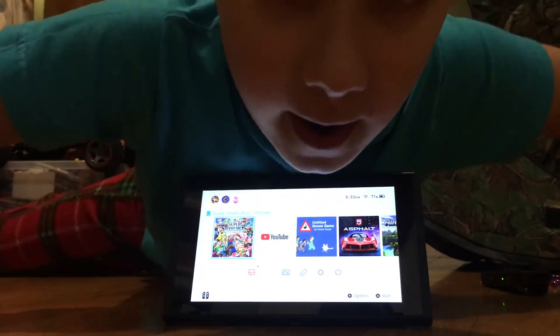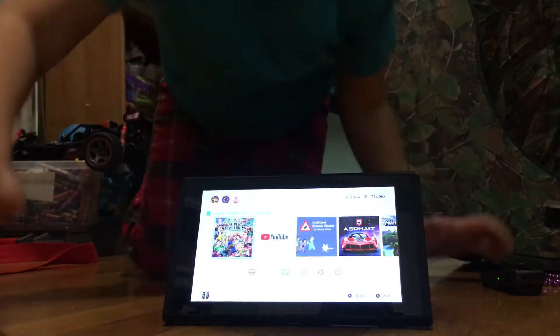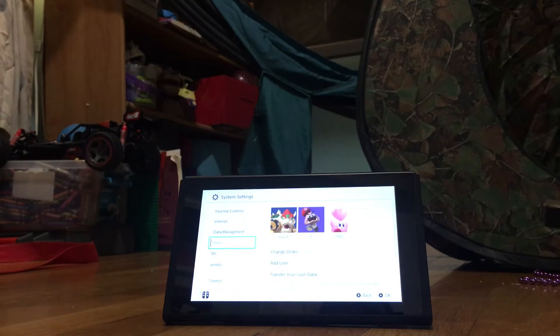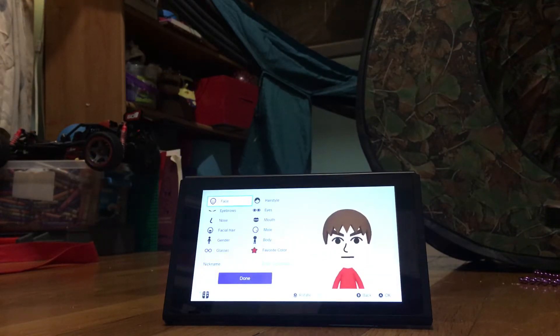Hey guys, today I'm going to show you how to get Toad in Super Smash Bros Ultimate. First, you're going to go down to settings, then go down to Mii, and then press Create Mii. Go down one and select Male.